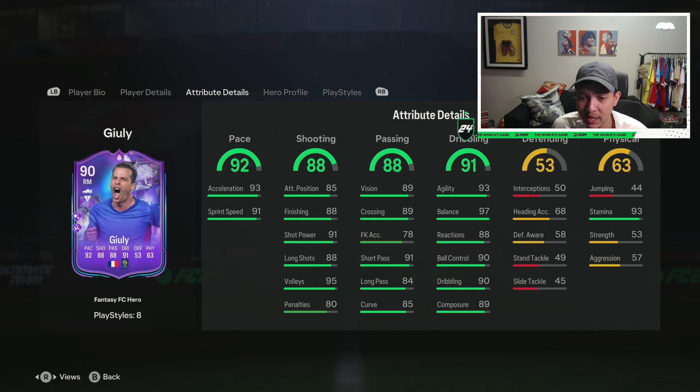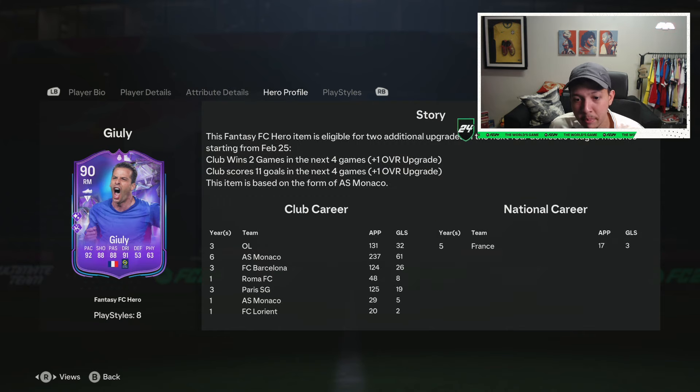Looking at his stats - amazing passing, amazing dribbling. EA always shies down on composure and reactions but he has insane reactions already: 88 reactions, 89 composure, and still has the option to upgrade. This card is a no-brainer bro, and he's so cheap. He comes from Monaco so I think a lot of people are going to be Monaco fans right now.